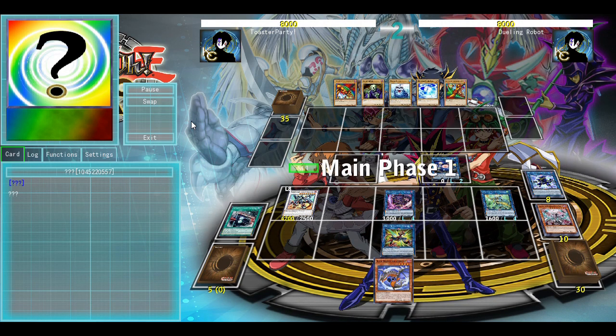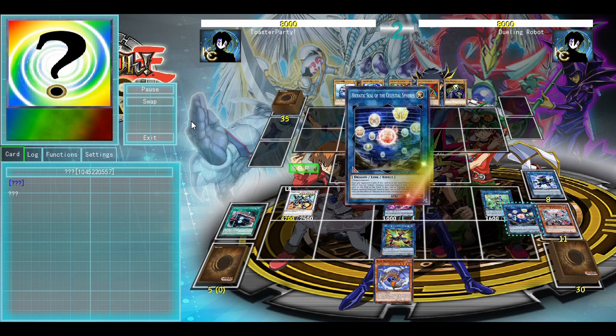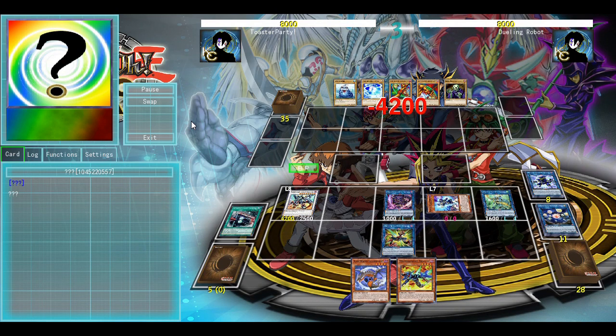So now we have a Bounce, two Monster Negates, Random Pops, and an Omni Negate. Still pretty good, all things considered. We're just going to finish this off by attacking for game, and that is test hand number one.